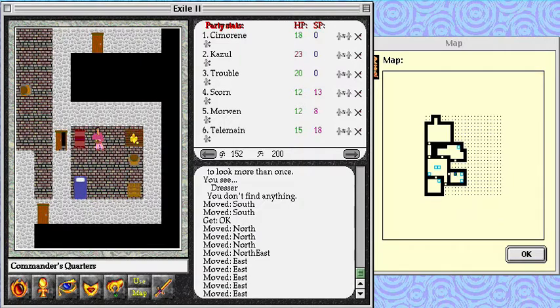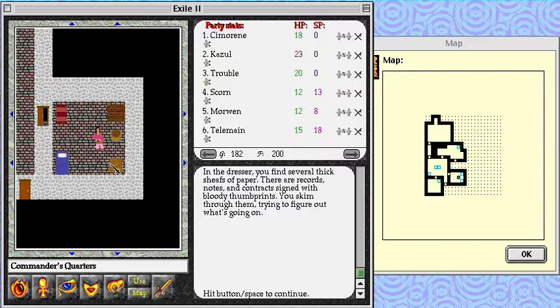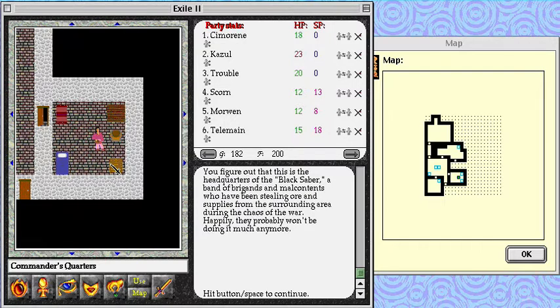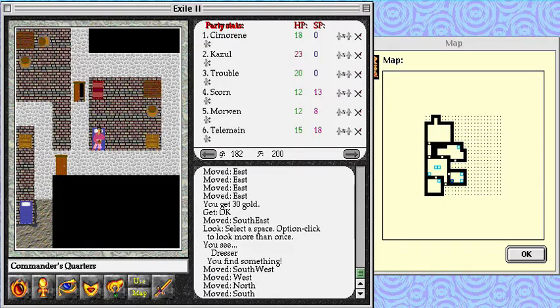Ooh, not worthless. In the dresser, you find several thick sheaves of paper — there are records, notes, and contracts signed with bloody thumbprints. You figure out that this is the headquarters of the Black Saber, a band of brigands and malcontents who have been stealing ore and supplies from the surrounding area during the chaos of the war. Happily, they probably won't be doing it much anymore, cause they're dead. Also, we can walk on beds.